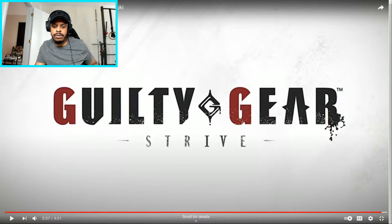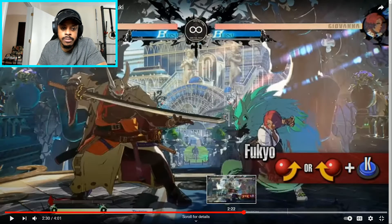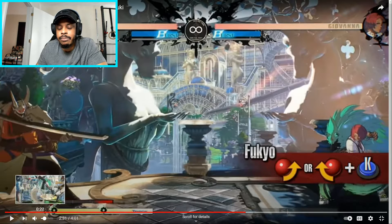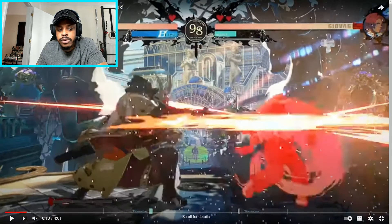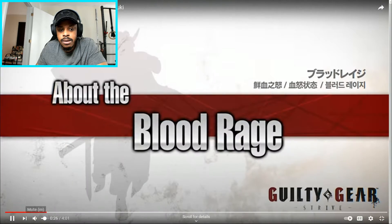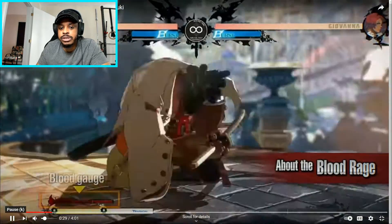Alright, so that was a pretty good breakdown of the character, at least of the special moves. I think everyone's going to play him a little differently, but when I utilize him, I'm most likely going to use Fukyo and Blood-Sucking Universe as my main tactics. I don't know if I see myself using Blood Rage too much. I'd rather utilize blood absorption-based techniques than blood depletion techniques, but I understand the concept of Blood Rage.